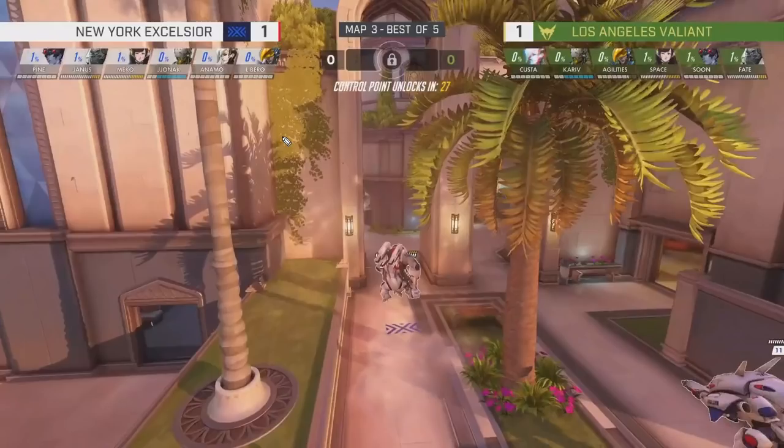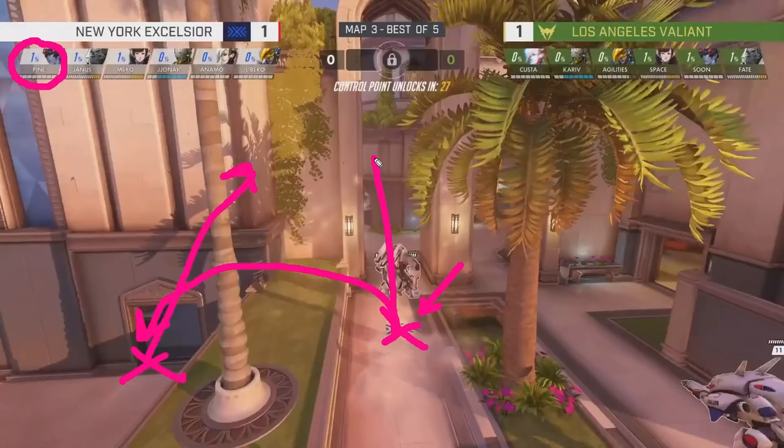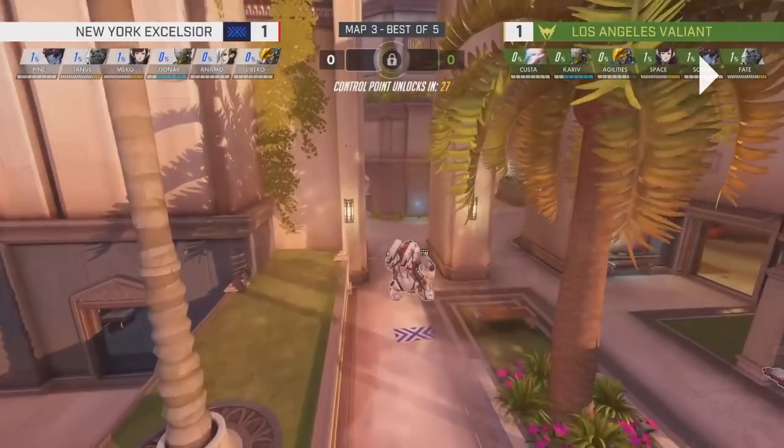The teams are running mirror comps with Widowmaker and Pharah core on this map, Gardens, and it's going to make everything revolve around sight lines. Crucially, we're going to be paying most attention to Pine, because he's really the linchpin of how NYXL are doing. This position — right where the NYXL flag is — is the position we care about most. Anytime NYXL control the point, Pine is going to position here. This lets him bounce over to contest multiple angles easily, making Pine very difficult to control — and controlling Pine is going to be crucial to LA Valiant taking this map.